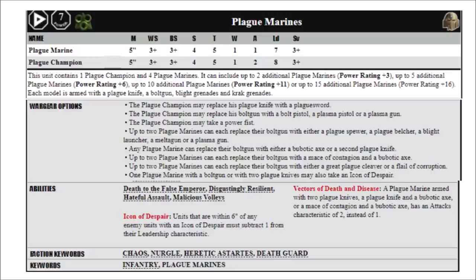Plague Marines are of course a troop's choice for the Death Guard, which is the role we'll be focusing on today, although they can also be fielded as elites with regular Chaos Space Marines, though this way they will miss out on quite a lot of the buffs and synergies available to them. At base they're 18 points a model in ninth edition, and for that you get one Plague Champion and four Plague Marines for a 90-point squad. They've got a fairly standard Chaos Space Marine profile, with the exception that they have a movement of 5 inches and a toughness of 5, so slower and more resilient. They also get that Disgustingly Resilient special rule, which allows them to shrug off wounds on the roll of a 5+, and the more standard Chaos Space Marine special rules such as Death to the False Emperor, Hateful Assault for extra attacks in the first round of combat, and Malicious Volleys for extra Bolter shots if they're standing still.